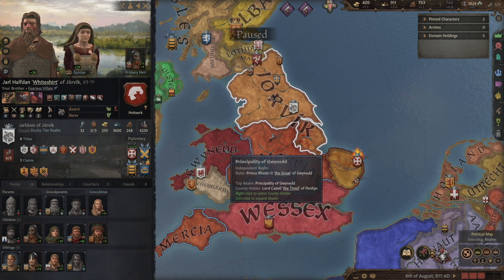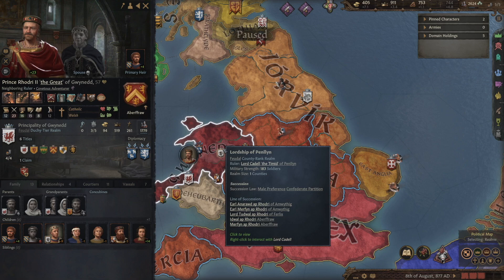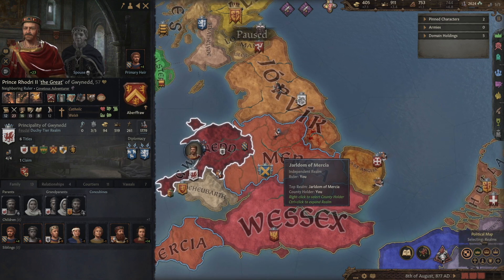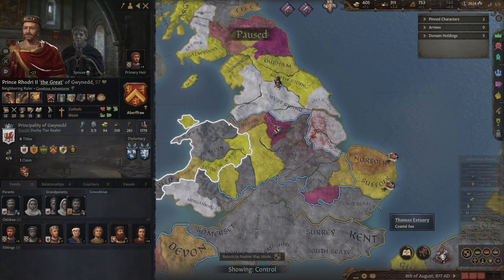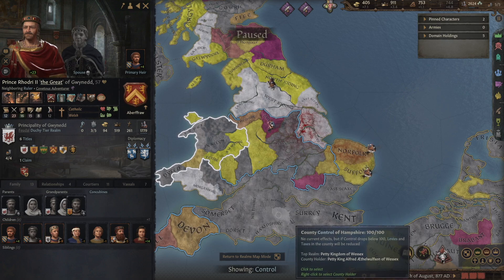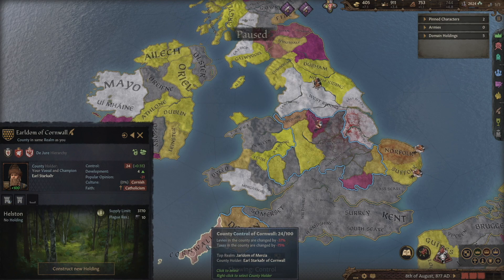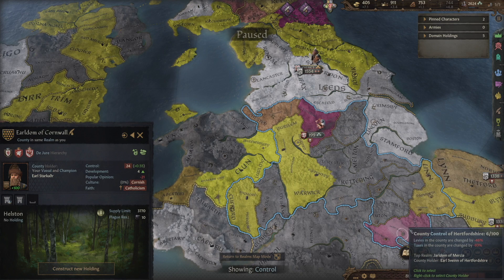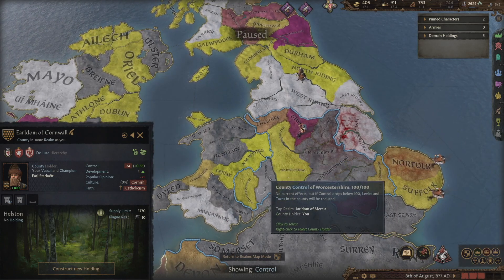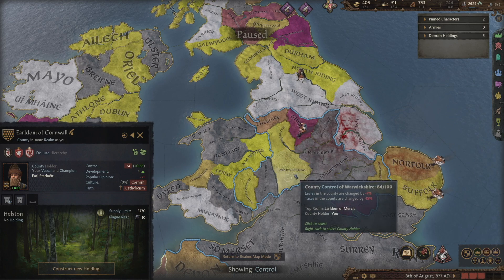Let's get started. We have the military clout to take this county from Prince Rodri and will call our brothers in to help. Looking at the county control map by clicking the plus sign in the bottom right and selecting county control: red is bad. In Cornwall we've only got control of 24, in Jurabi only five, in Herefordshire only six. Cheshire is only at 33. We want to be careful and make sure we don't suffer rebellions getting out of control in the lands we hold.